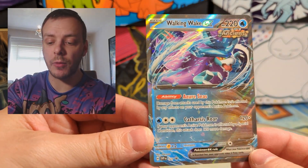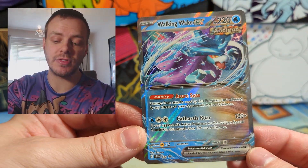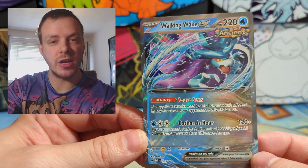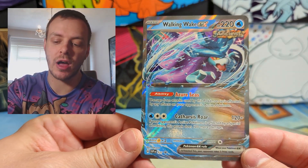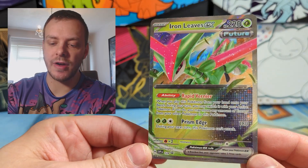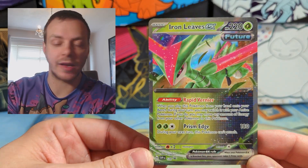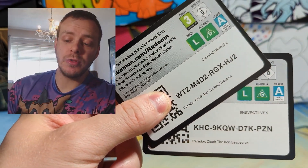First up we have the Walking Wake EX. Now this is a promo — it's different to the one that is in one of the sets already, but it's a nice little promo, nothing too spectacular. I think it's actually just a different designed artwork but the same card from Paradox Rift. And then the same for Iron Leaves. I think both of these Pokemon have been done a bit dirty by their artwork, as I feel like it could have been a lot better for both of the promos.